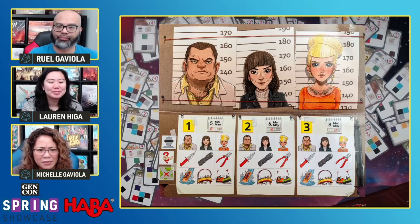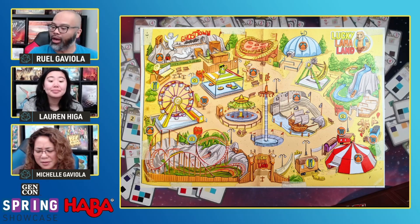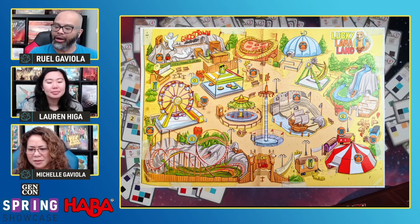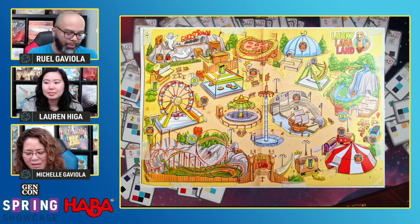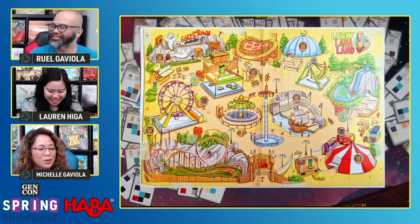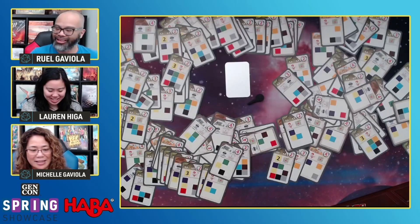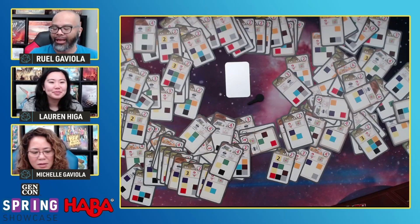It is totally family-friendly, even for the younger ones, because there's not a lot of text. Except for the witness statements, everything else is pretty much matching up clues with items. You're using the map and all that — I love the map. I want to go to Lucky Llama Land. Hopefully you will not be unlucky and get on one of these sabotaged rides — and that's why it's up to us to solve the crime!